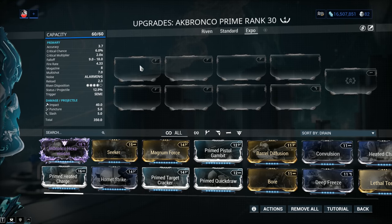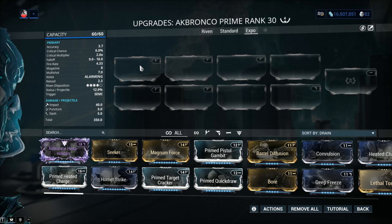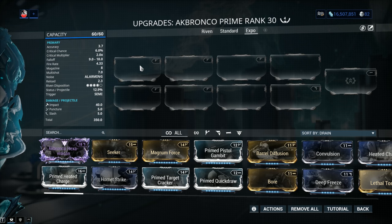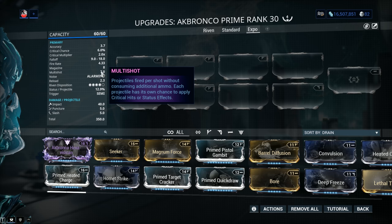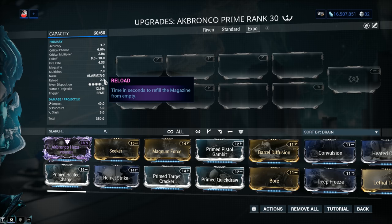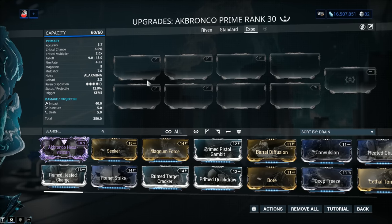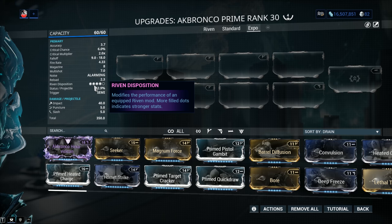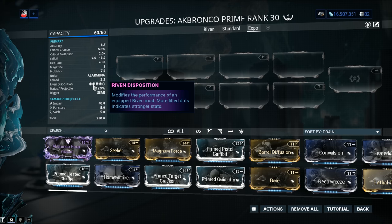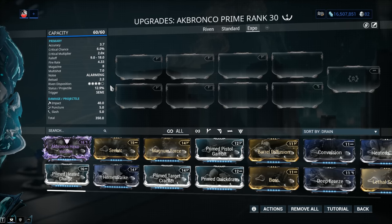Fire rate is 4.33. If you want to fire quickly, you might as well bind it to your scroll wheel. Digital Extremes' stance on macros is that you do so at your own risk. Multi-shot of 7 — that's the default number of pellets fired. Noise: Alarming. Reload time is 2.3 seconds, which is very lengthy considering you fire only 8 shots. Riven Disposition is 4 out of 5, and considering this weapon is 100% riddled with usability issues, I'm surprised it's not 5.